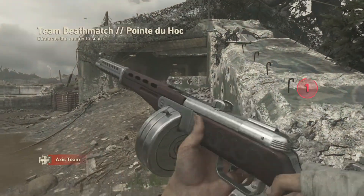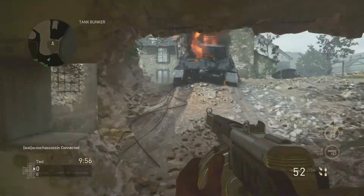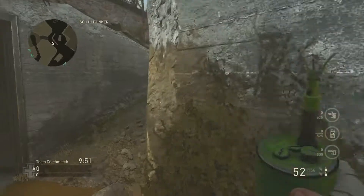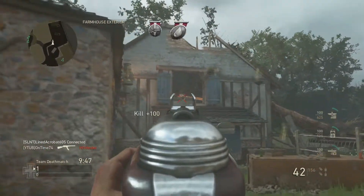I'm rocking the PPSH with extended mags because it gives me around 52 rounds, and a foregrip — which my buddy Ninja Dillie mentioned, but that annoys me because it doesn't show your grip unfortunately.